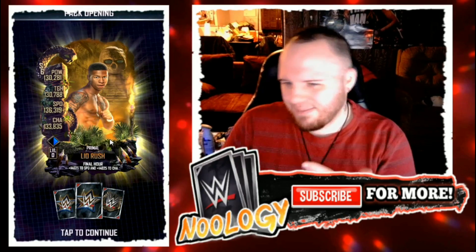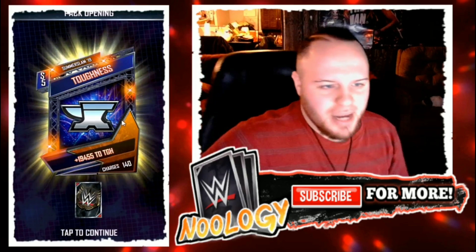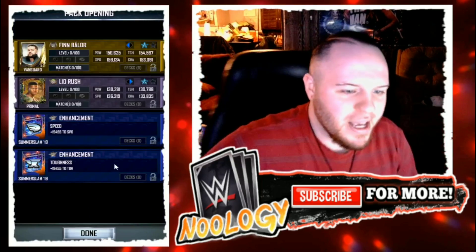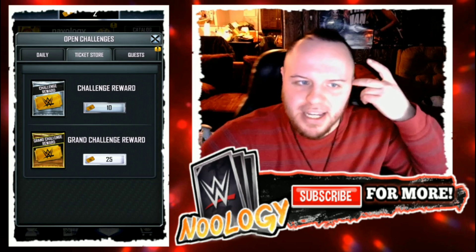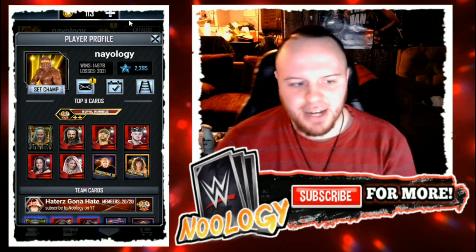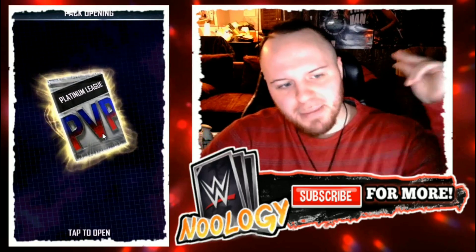Let's see if we'll have better luck with Naology's second grand challenge pack and get her a Royal Rumble card. Three, two, one. No, it doesn't happen, but we do get a Vanguard at least. She gets Primal Leo Rush, SummerSlam '19 Speed, SummerSlam '19 Toughness, and the Vanguard is Finn Balor — because it's always Finn Balor. Moving on to her PvP momentum pack: three, two, one — nothing good there either. She gets SS19 Carmela, SS19 Jimmy Uso, and a Nightmare AJ Styles.